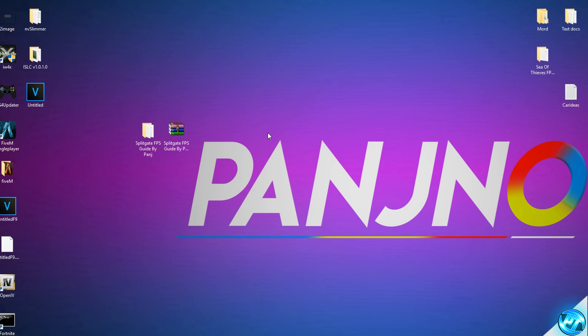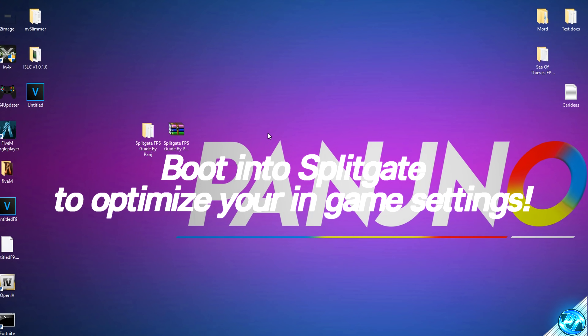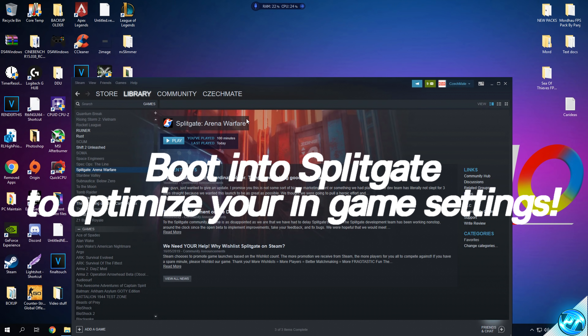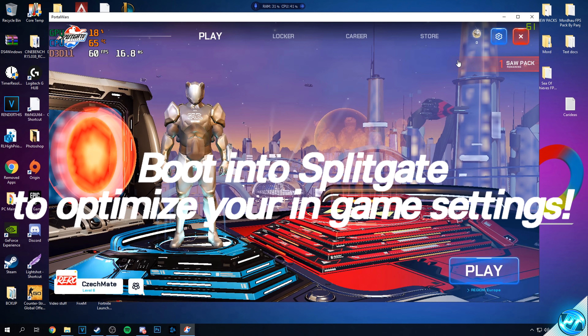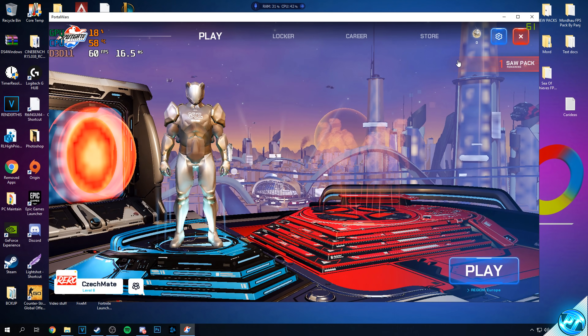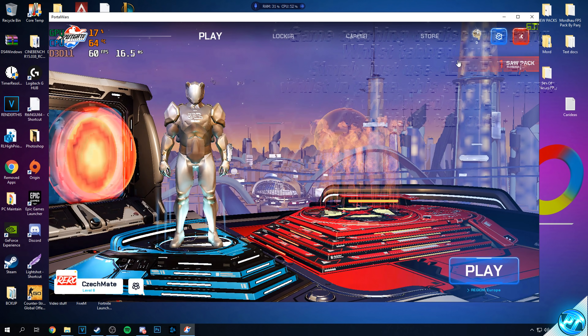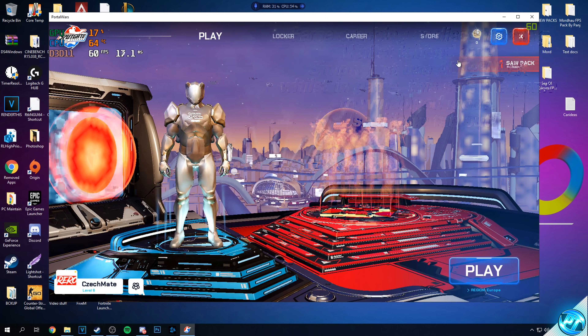Now boot into the game to finalize the game-specific settings. Navigate to Steam, go to Splitgate Arena Warfare, and hit Play. Once booted in, the game might look terrible — that's completely fine, as we haven't finalized our settings yet.